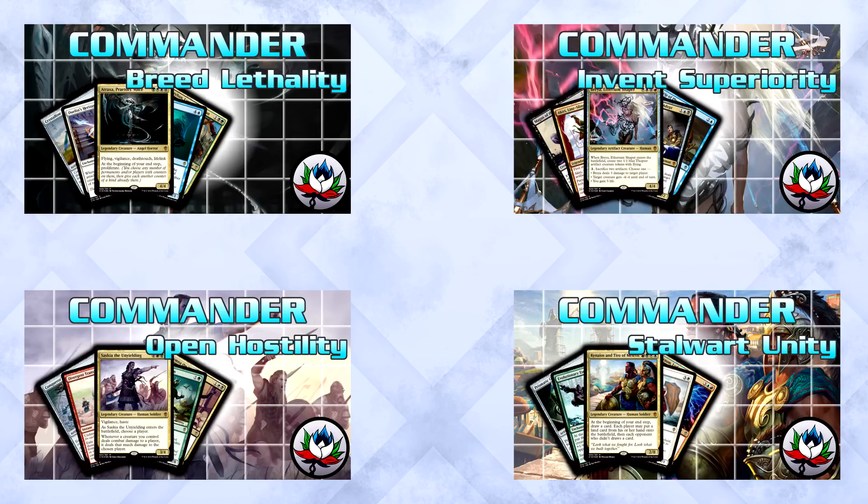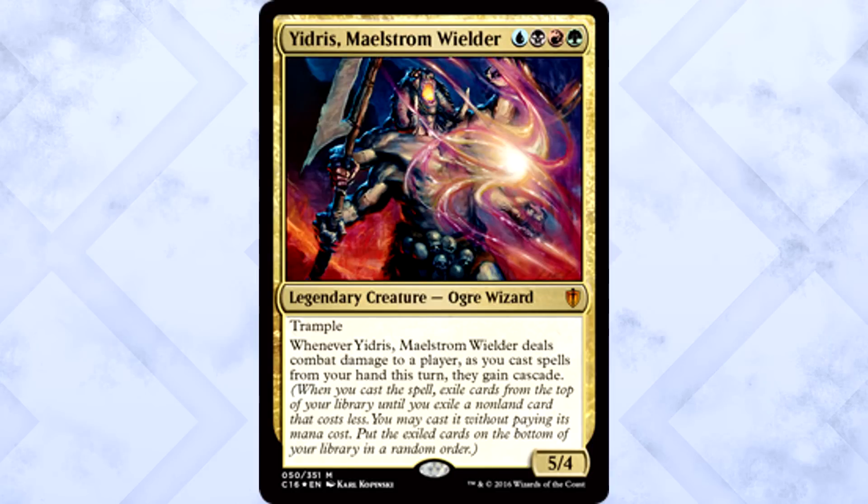Entropic Uprising is led by Yidris, Maelstrom Wielder — one blue, one black, one red, and one green for a 5/4 legendary creature Ogre Wizard with trample. Whenever Yidris deals combat damage to a player, as you cast spells from your hand this turn, they gain cascade.